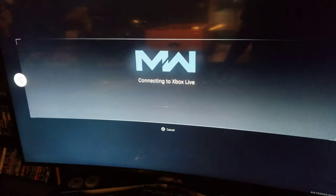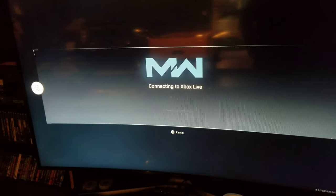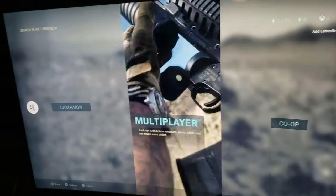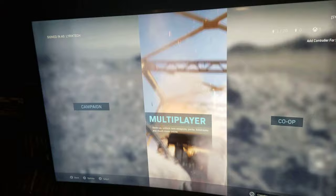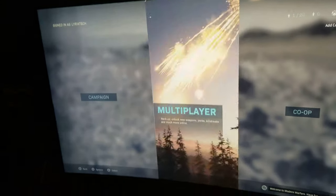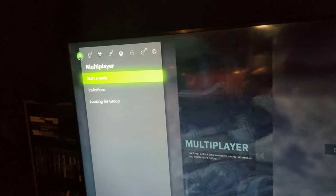We'll get into the menu here, if it actually wants to connect for once. I'm in the main menus now. I will mention, again, I've turned off all notifications in the settings and I am not in any sort of party.